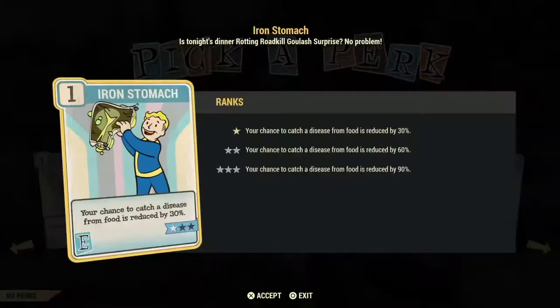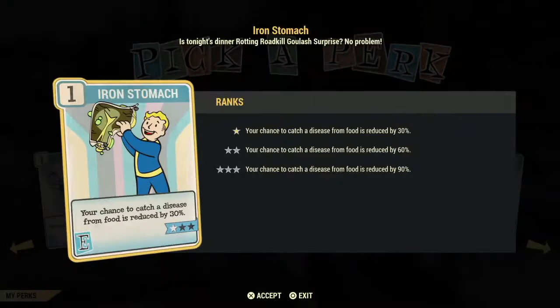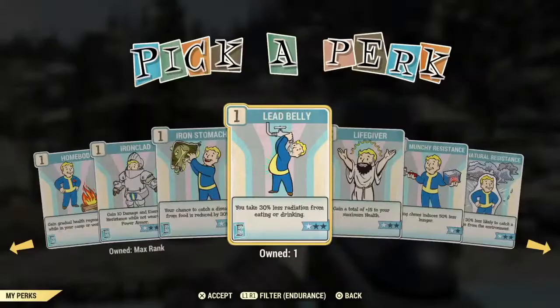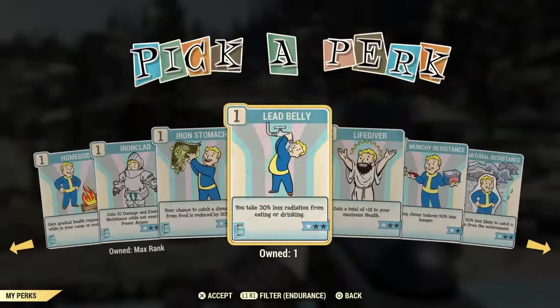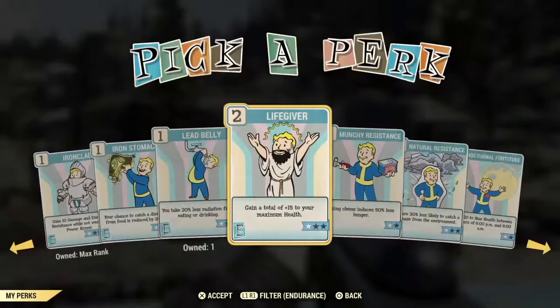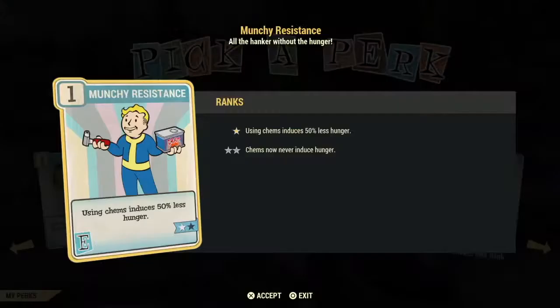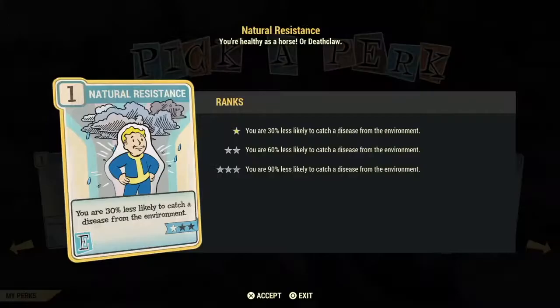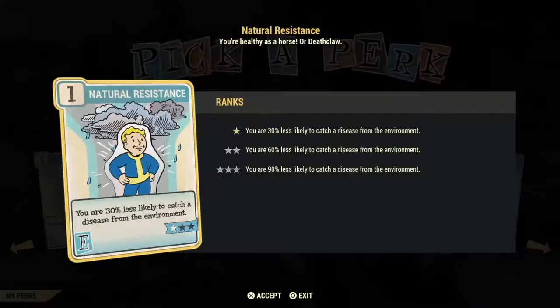Iron Stomach just decreases the chance of catching a disease while eating uncooked food, and Lead Belly is the same thing but for drinking. I find these both poor investments. Life Giver requires two points just to slot at its first level — it's an okay card if you have it and have room and are low level and need the health, but otherwise I see it as a poor investment. The next cards I also find poor investments — one is a hunger card for chem users, and Natural Resistance makes you less likely to catch a disease. Just carry disease cure and you won't need that card.